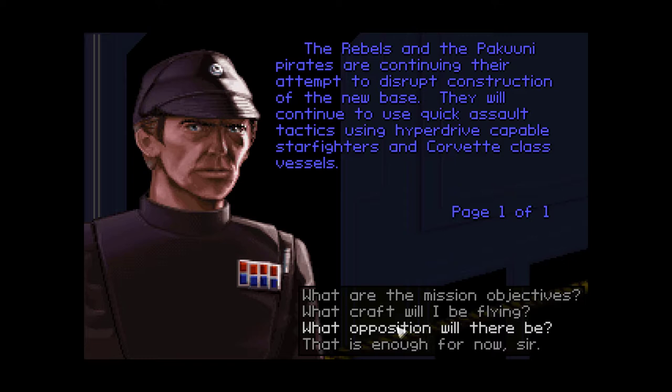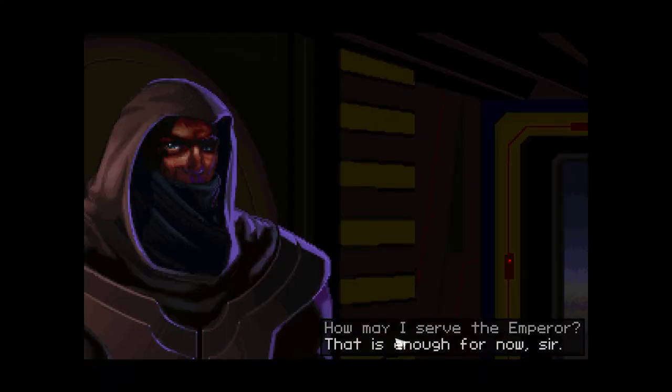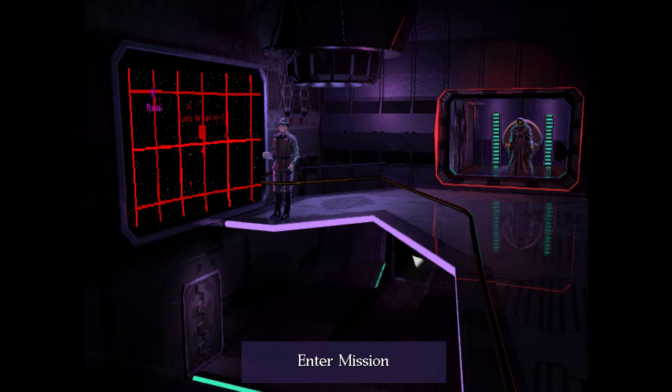The Rebels and the Pakuni Pirates are continuing their attempt to disrupt construction of the new base. They will continue to use quick assault tactics using hyperdrive-capable starfighters and Corvette-class vessels. The Secret Order wants us to watch for an opportunity to disable a craft carrying high-ranking Rebels — we need more information about Rebel plans in this sector. I don't know why the Rebels would run a shuttle full of officers through a combat zone, but stranger things have happened. Let's go.